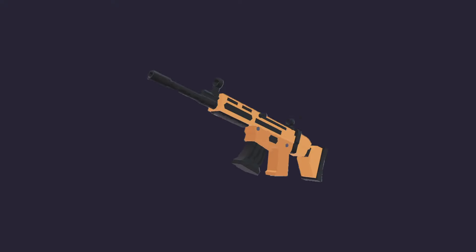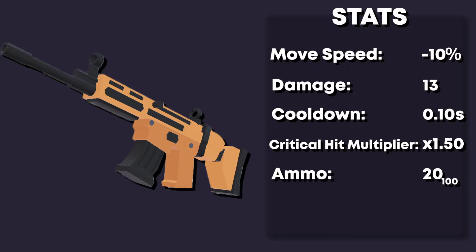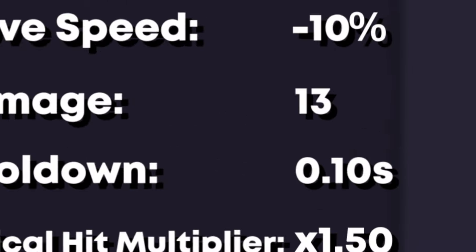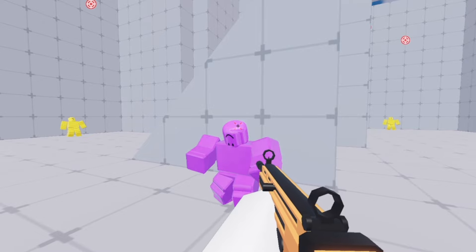In today's video, I'm going to be comparing the assault rifle versus the burst rifle in Roblox Rivals. Starting off with the stats, even though the assault rifle only does 13 damage, it quickly adds up, especially if you hit mostly headshots.